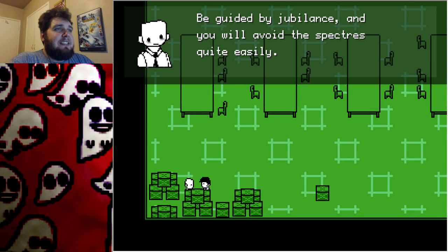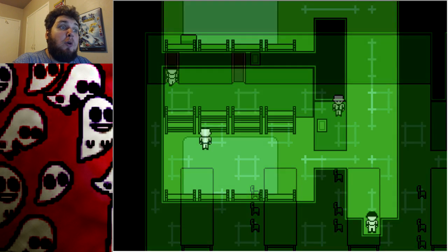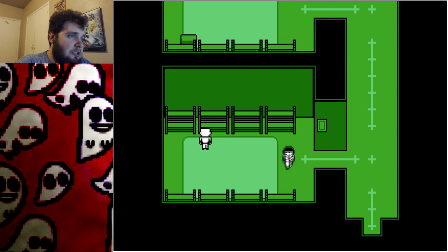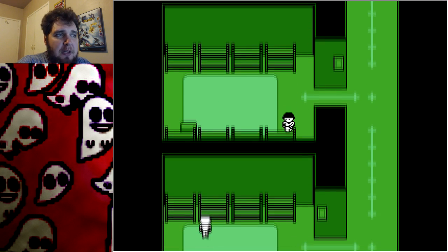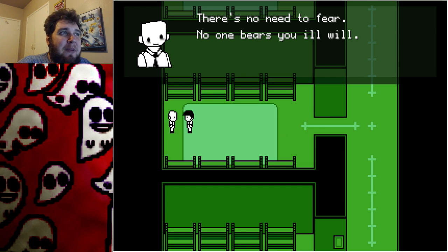Hey, how did you get behind me? 'To be guided by jubilance and you will avoid the specters quite easily.' Thank you — I can't insult you for giving decent advice. Then you go up here, over here, right here, in the door — and you get to read the signs. Memo: 'There are no ghosts under the mattresses.' 'I'm hiding nothing, I promise.' 'Do not forget to make your bed when you get up.' 'Two fortune tickets have been found.'